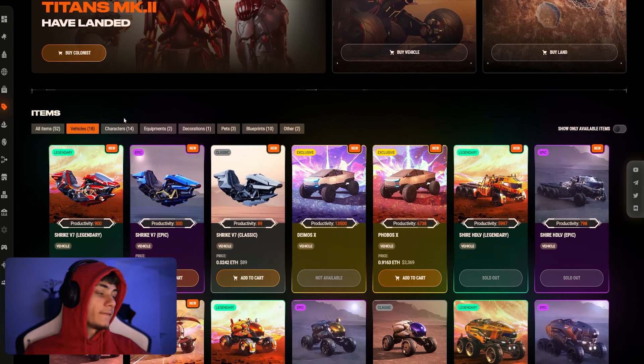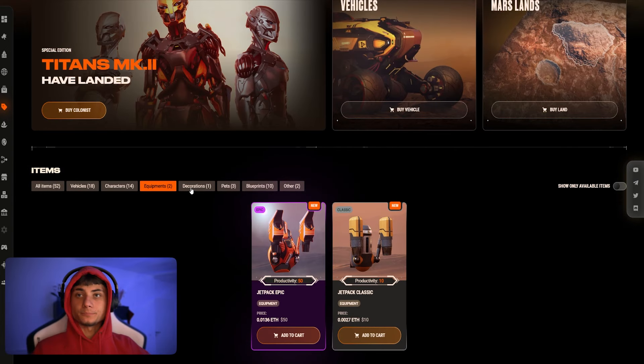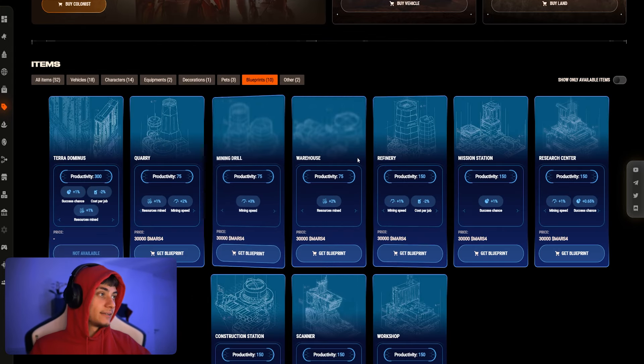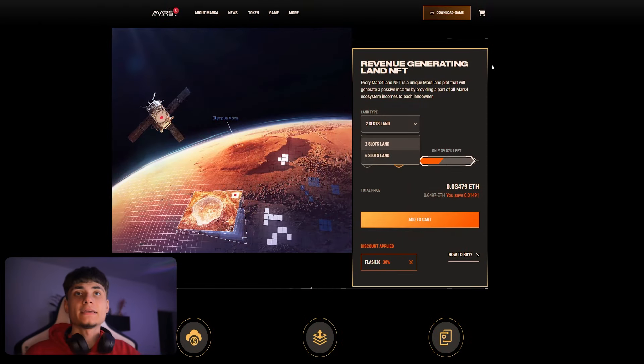You can click on vehicles right here — we have characters, equipment, there's only two decorations, pets, and they also have blueprints.